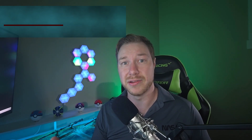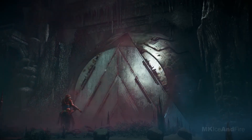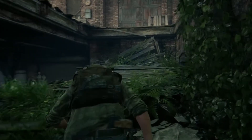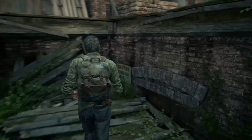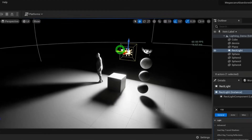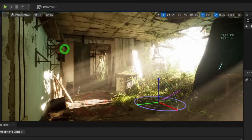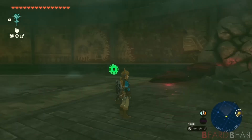Your game world isn't just a pretty backdrop for your player to run around in — it's a silent narrator, silently whispering tales of triumph and tragedy. Environmental storytelling is a powerful technique where the game world itself conveys a narrative story. You can show history and atmosphere through visual and audio cues: crumbling buildings, overgrown vegetation, abandoned objects. Even lighting can tell a story without a single word. Unreal Engine's powerful rendering and lighting tools are perfect for this — use volumetric fog, dynamic lighting, and detailed asset placement to hint at past events or guide players' attention.